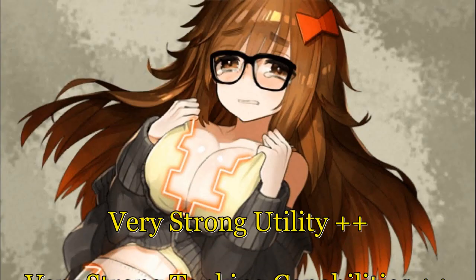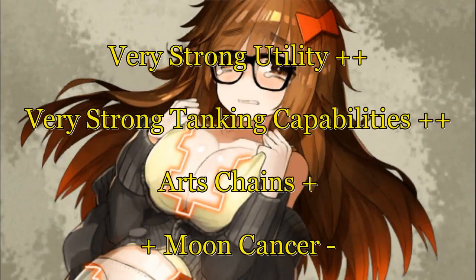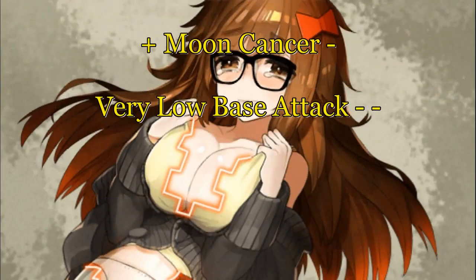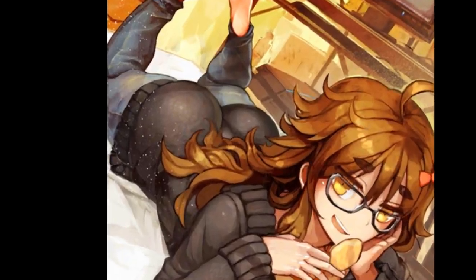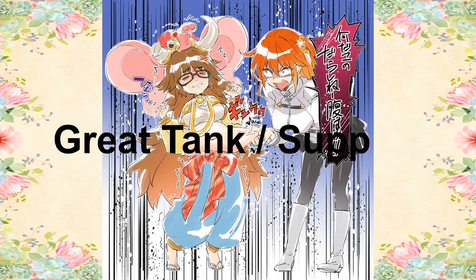Jinako is a strong tank with strong support capabilities who excels in Arts teams. Her attack is terribly low, but her buffs and defense reduction can counteract that. Her class denies her class advantage a good portion of the time, but it's a rare class that doesn't have very many servants. If you're looking for a strong support or building a stall team, Jinako is well worth rolling for — and she's hella cute. Those are my initial thoughts on the Great Statue God, Jinako. I love her in CCC and I like her fun character design. Unfortunately I already have a strong Moon Cancer in Summer BB and more Buster-based teams, but when she comes out in NA, I'm going to make sure to roll for my stall team.